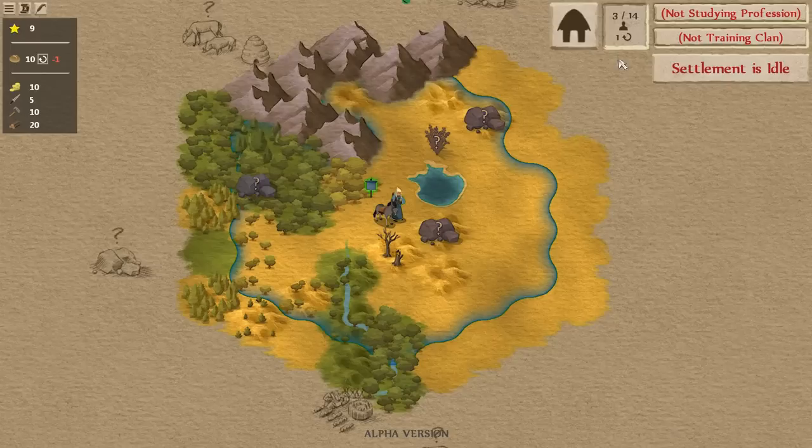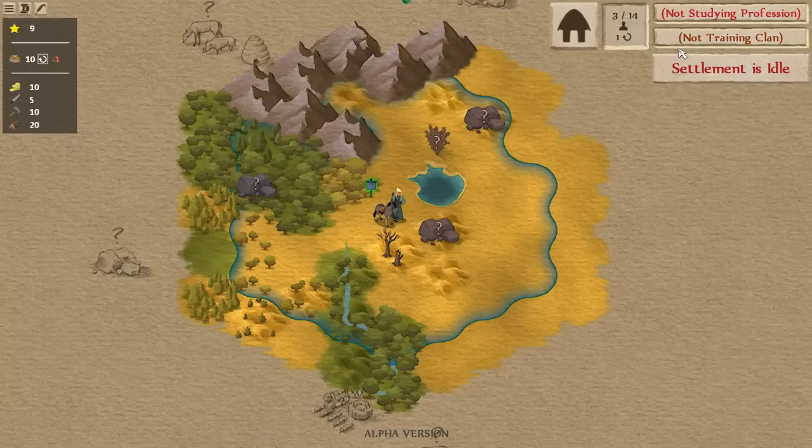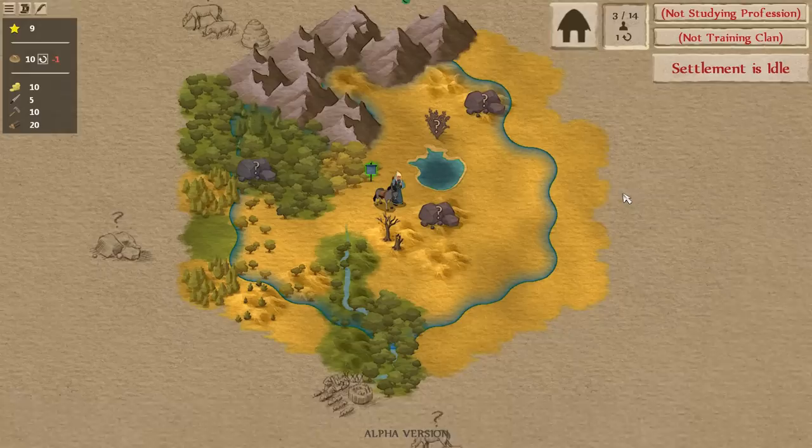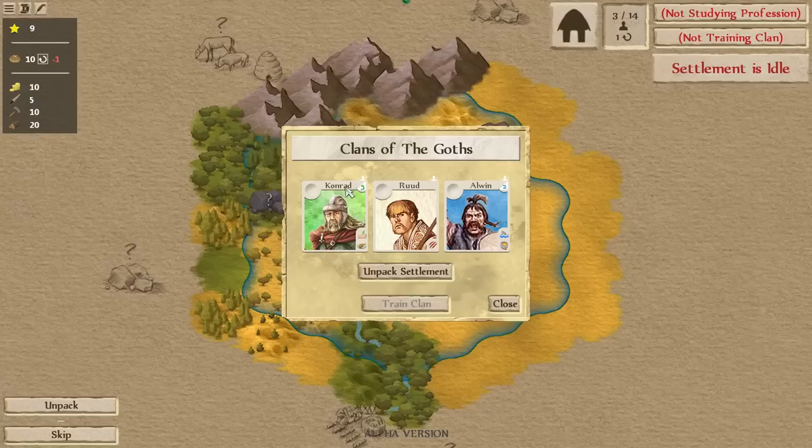The important stuff is over on the right: this shows your clan number, clan limit, and how fame factors into that. Fame has been pulled out of the resources into this panel. We should go ahead and get started playing. The first step is usually to check what clans you have to start with — you start with three, just like in the last video.